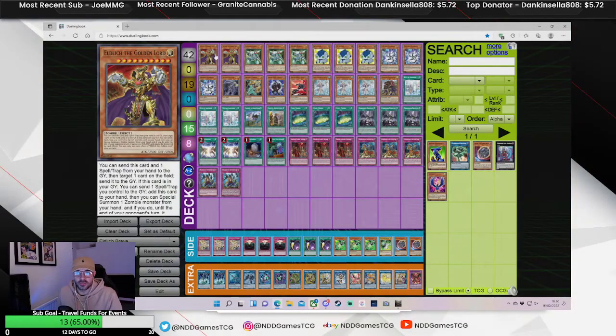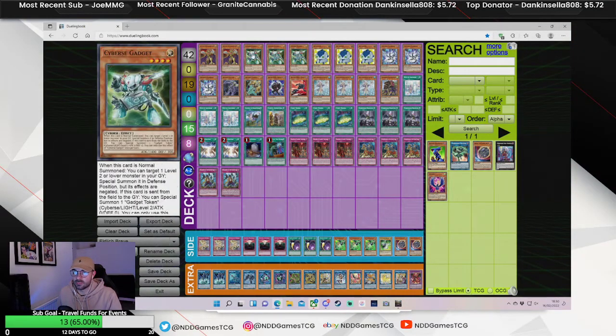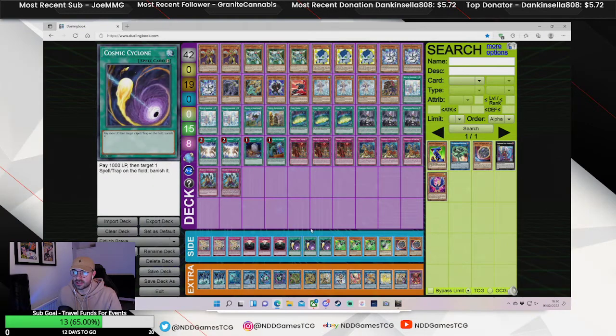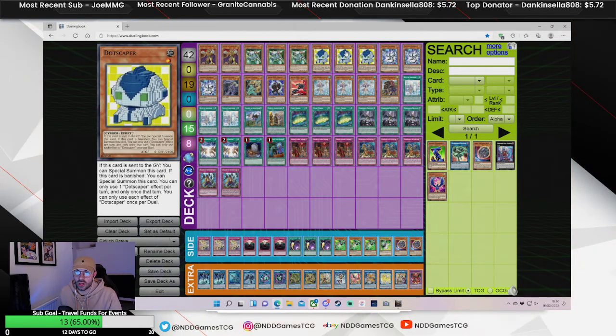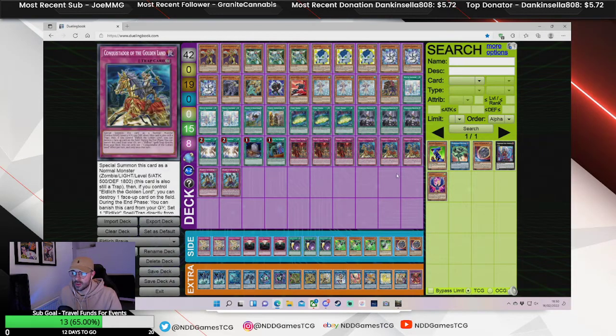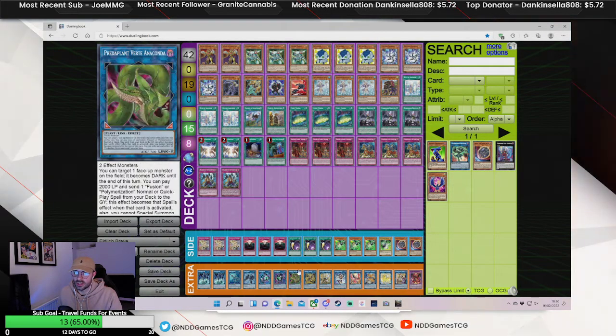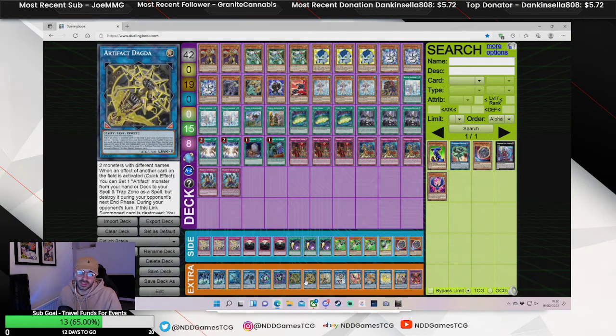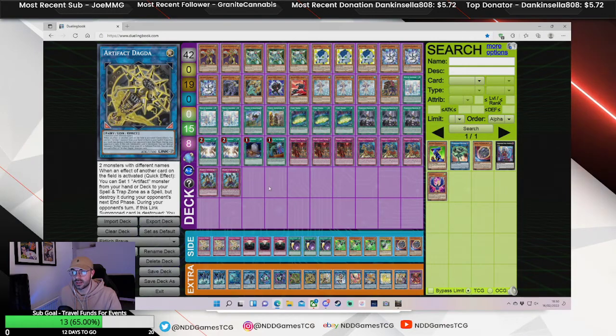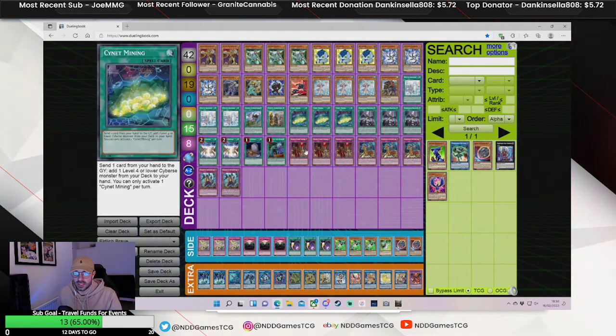Deck profile time. This is an Eldritch deck that's been quite popular since the release of the Brave Engine slash Adventurer Engine. It's kind of like a toolbox, Cybers, one-card combo deck that can go into Verti and Dagda. The idea is to take advantage of Verti and Dagda because they're really insane cards, while being able to play under Scythe using the Eldritch Engine.